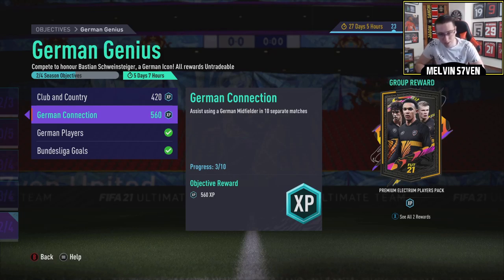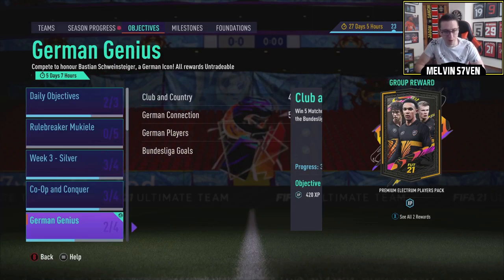This one is a piss take - it shouldn't take 10 matches. I know this is the quickest way, I want to do it legitly though, but if you want to save time just invite one of your mates, let him give you an assist with a German player - or French or whatever it is for you. Assist using a German midfielder in 10 separate matches - invite your mate, get him to let you do the assist and then he can back out. That should take you like 10-15 minutes.